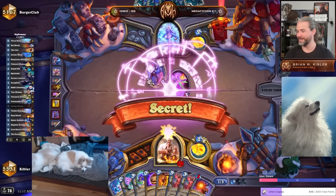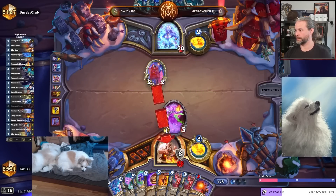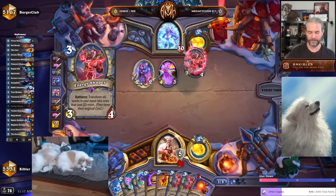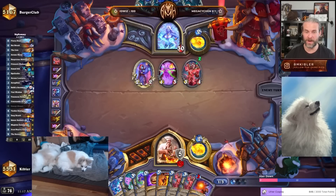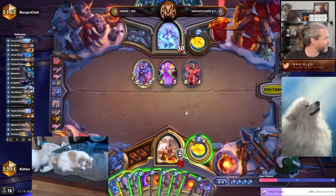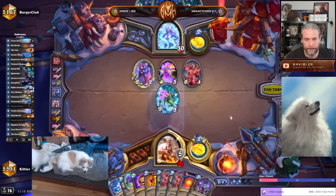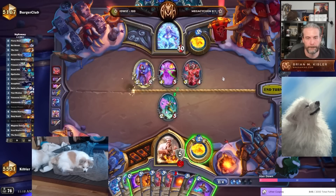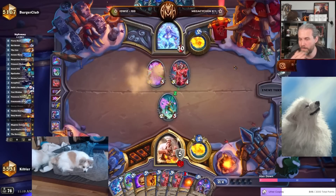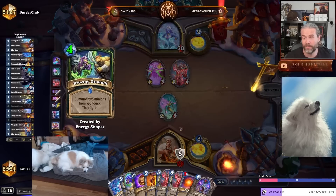He brought it upon himself. You're one off with the deep breath because you just had to coin. Let's spell Coiler. Kill that. It looks like they just managed to get it open somehow. Whoa! Proving Grounds.